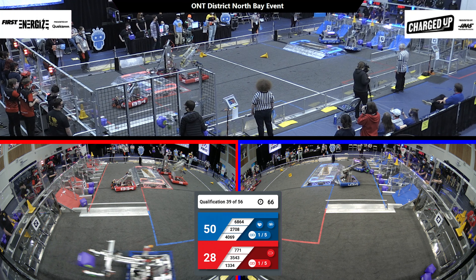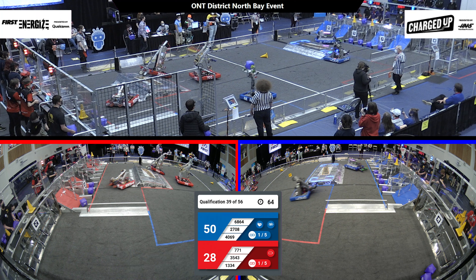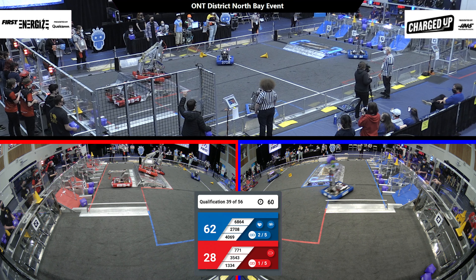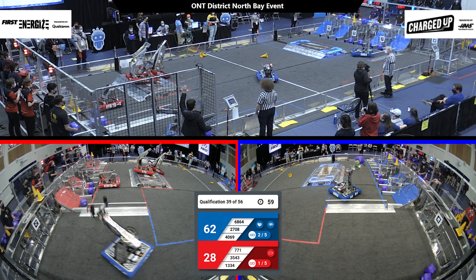4069 going to try and build on that advantage, getting their first link accomplished, filling that cooperation grid with another cone on the top node. 3543, C4 Robotics stuck on the charge station, almost tipping over, trying to get spinning. 771 trying to tip the station for them. There they go, free again to start moving around the field.